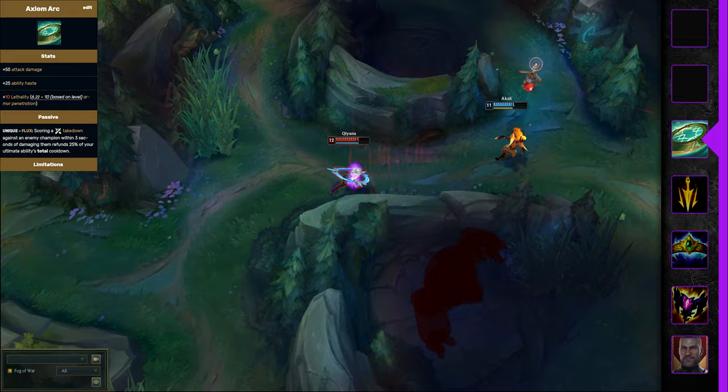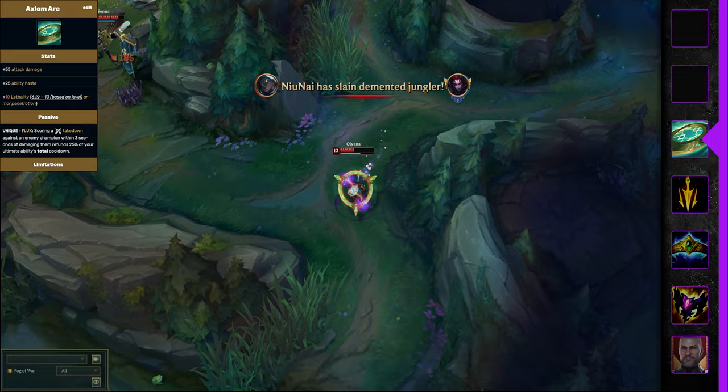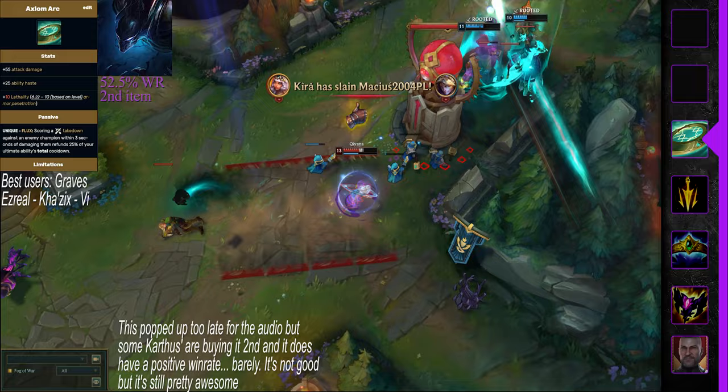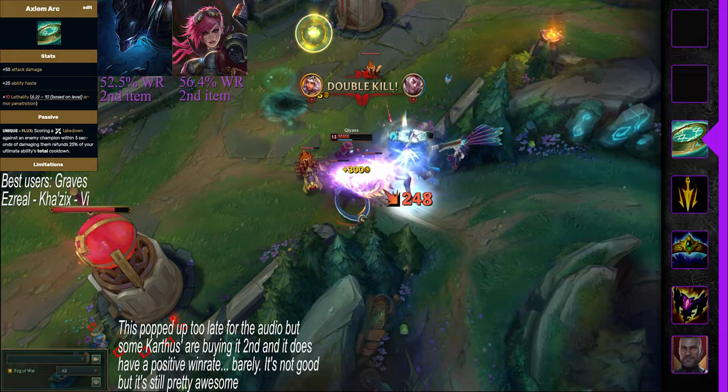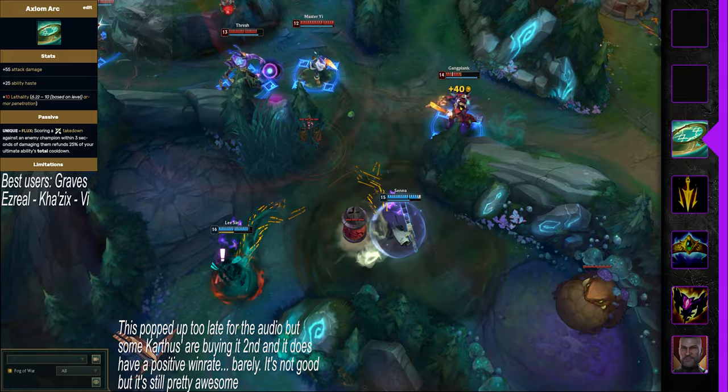I predict Axiom Arc will get the most complaints of any new item because when someone is rolling you with it, this item makes it feel much worse. However, it's not actually overperforming in any way. On most of the primary users so far there are better pickups as a second item and this one slots in decently as a third item. For instance, on Nocturne you have a 3% higher win rate going Steric second instead of this item. We are seeing Vi building this some, which is probably unexpected, but just like Nocturne it's better to build Steric second on her. Don't be surprised to see this item get more Reddit threads than anyone else because of the feels-bad nature of losing to it.